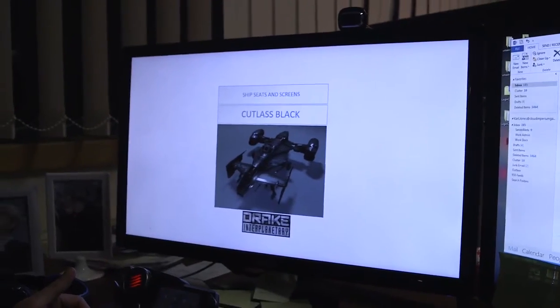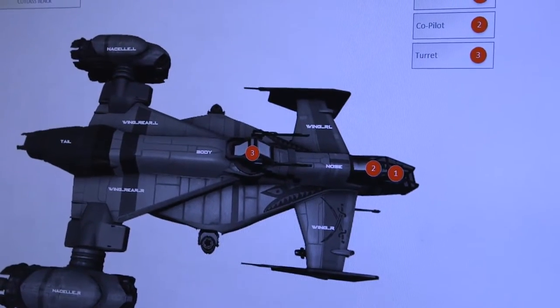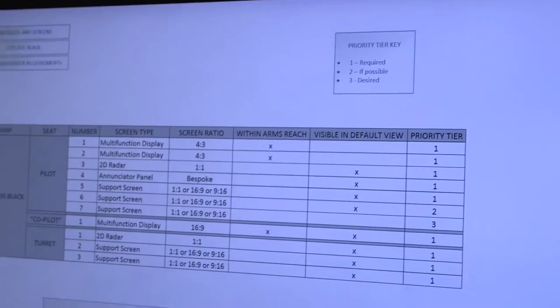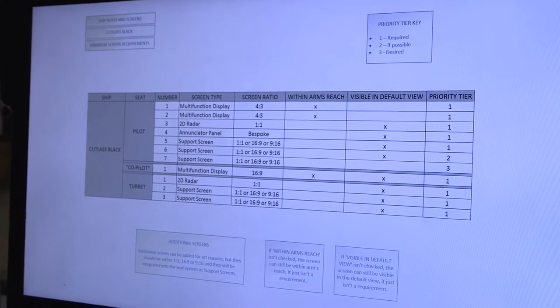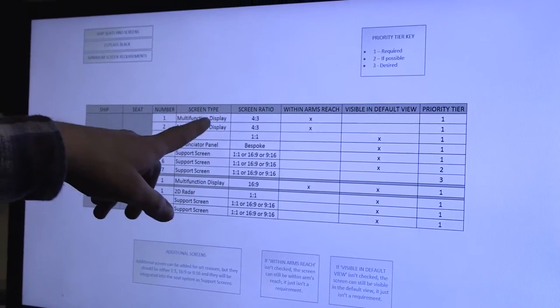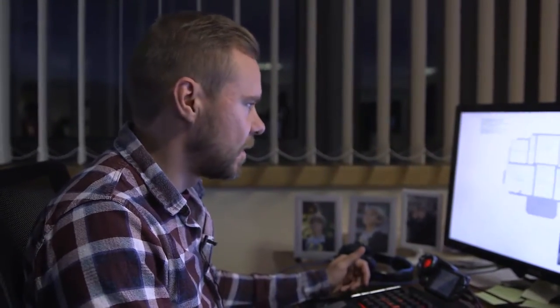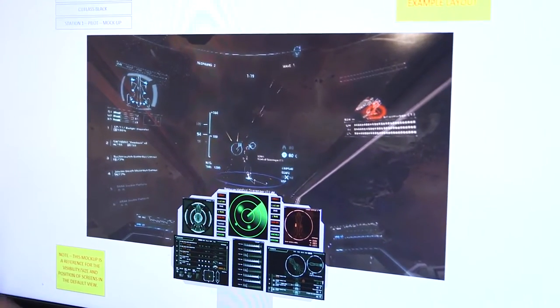These are the docs we supply to the artists with the screen specs — ship elevations or ship images that pinpoint exactly where the seats are on the ship. Then we break down those seats into a table which lists out the actual number of screens, screen types, and the ratios. We let the artists know whether we definitely need a screen, whether we like a screen, or if it's optional. We'll often throw it into a screenshot as well to just show visibility.